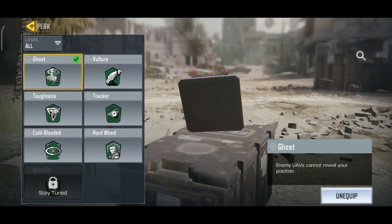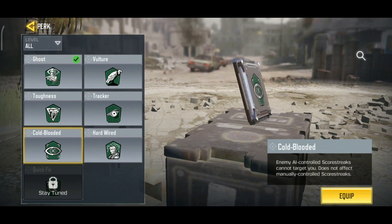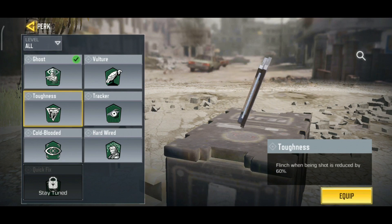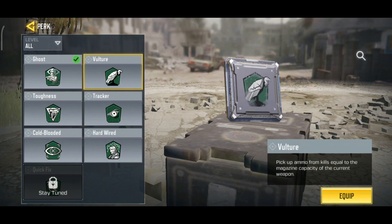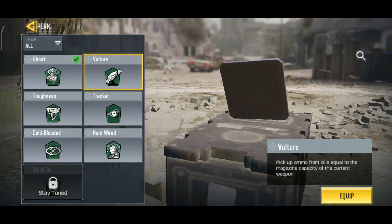In terms of red perks, Lightweight is probably my favorite and it's better for more aggressive players, but Flak Jacket is really good too. Agile is really good as well, and so is Skulker — Skulker plus Stock is going to be really fast when you're moving around while ADS. In terms of green perks, nobody uses Shock RCs anymore because they're really easy to get out of, so Ghost is really good for avoiding UAVs so you don't even need to run Counter UAV.